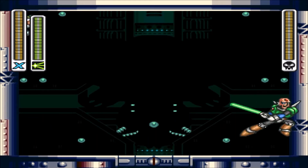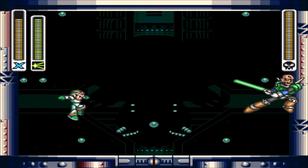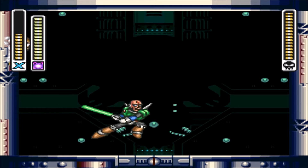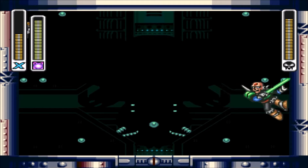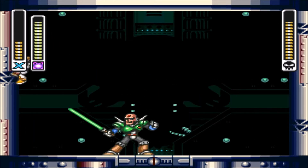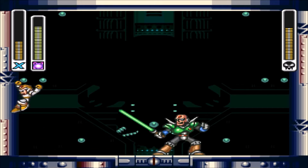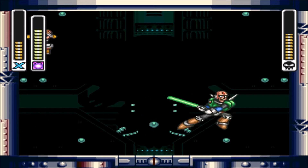Now we're facing off against Sigma. His weakness is... Chameleon? No? Shoot, I totally forgot his weakness. Oh boy. Oh yeah, it was Electric Spark! Sorry about that. Oh my god. I told you, it's been a while. It really has. But yeah, his weakness is Electric Spark.